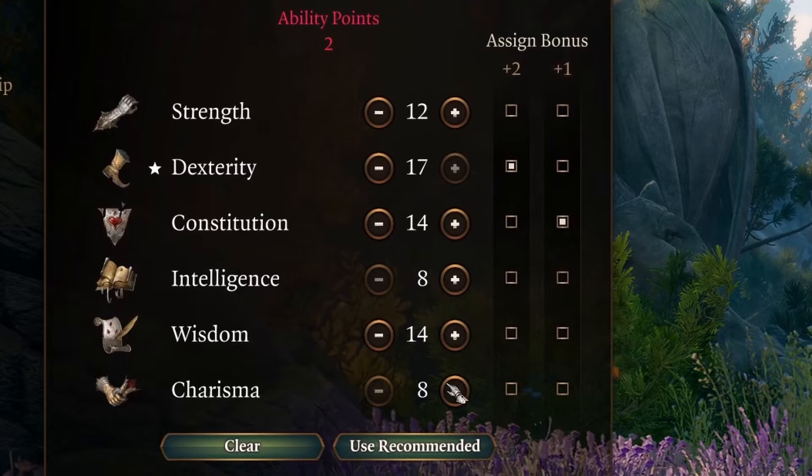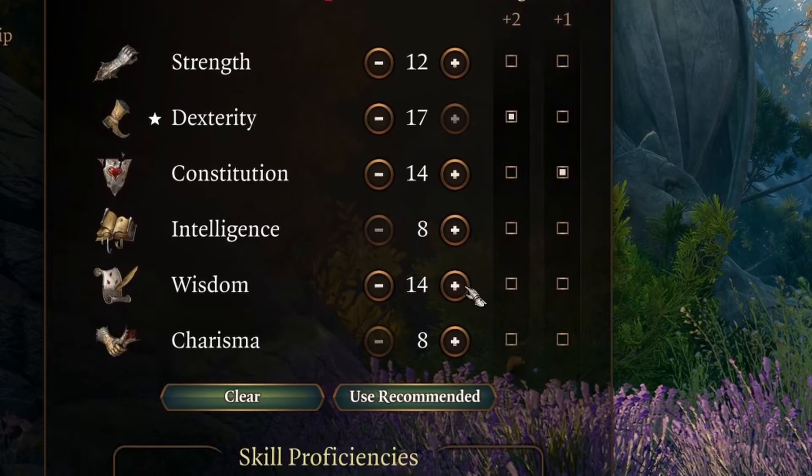Everything going forward is suggestions for a Monk build. Remember, this is Dungeons and Dragons — you need to be making your character, not mine. If your vision doesn't align with what I say is ideal, that's perfectly fine. Now, let's talk about abilities. The Monk class cares about three abilities: Strength, Dexterity, and Wisdom.